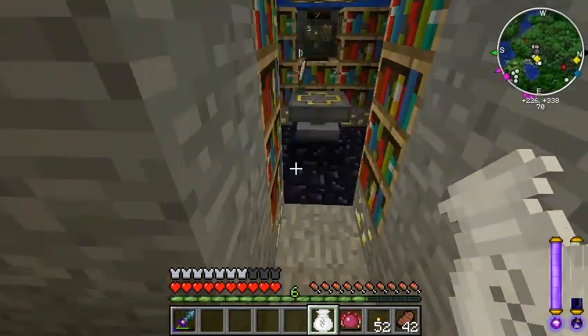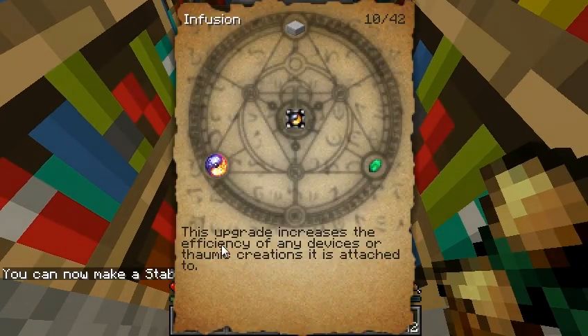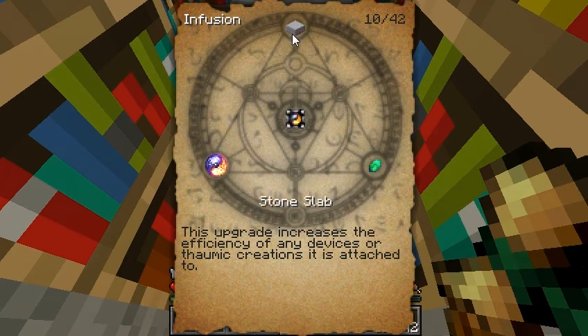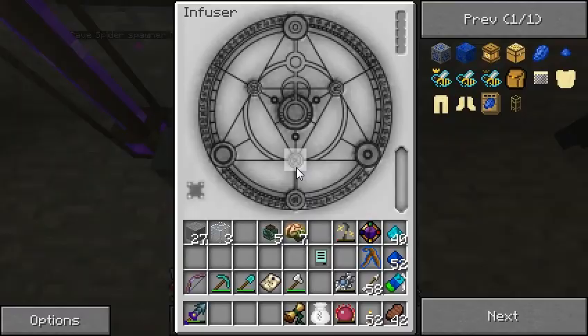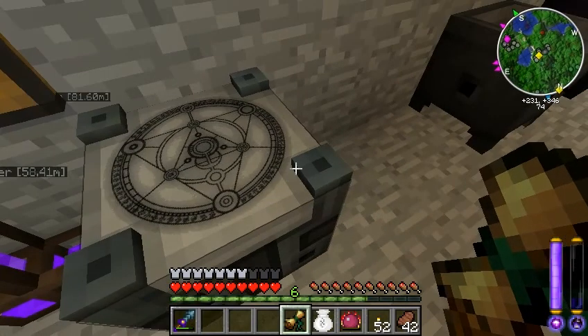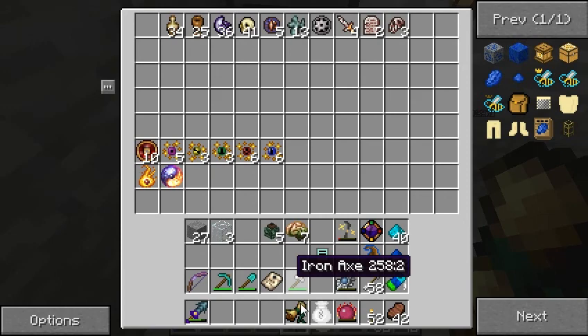Let's see what this bad boy is. Increase the efficiency of devices or Thaumic creations it's attached to. So I could probably hook that up to... this is an upgrade slot for this infuser, so it looks like I can probably hook it up there and it'll maybe use less vis to create things — that's pretty neat. I don't know that that's something I need to build right now, but it's certainly pretty cool.